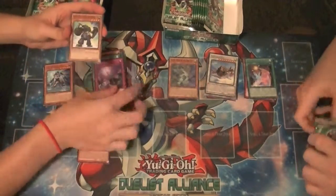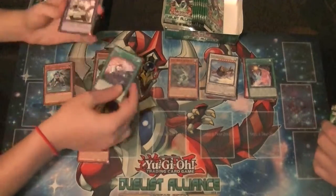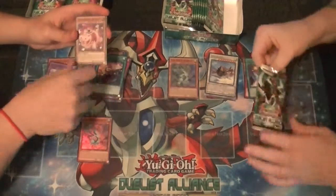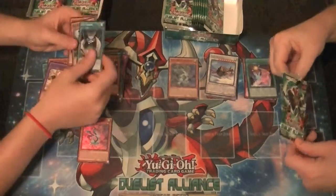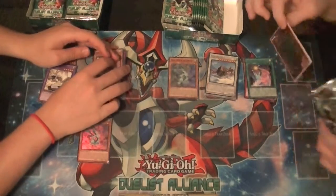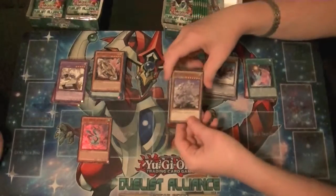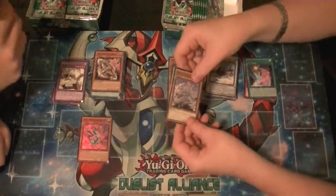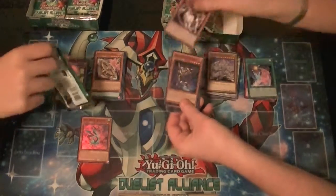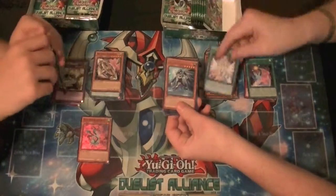I first noticed this in Duelist Alliance packs. Got a rare Panzer Dragon. I noticed the dragon on there and just automatically thought Harpies. In an earlier video, probably video one or two, I think I stated that Odd Eyes wore heels. I was wrong — it's talons, not heels. Odd Eyes is not a girl. That we know of.